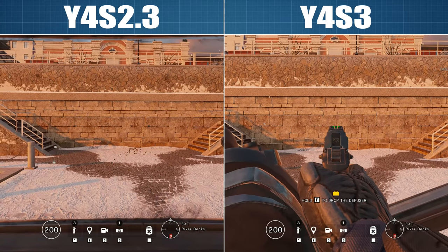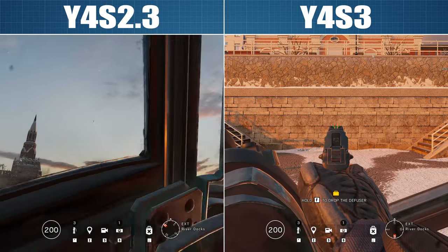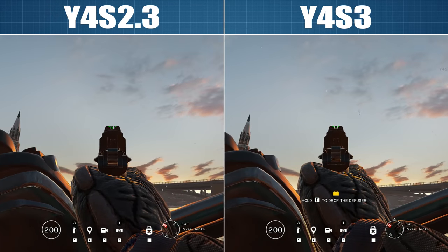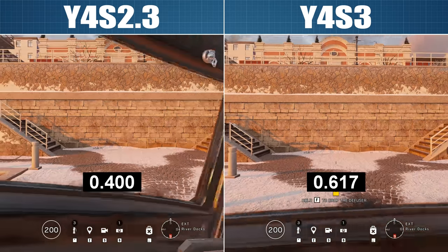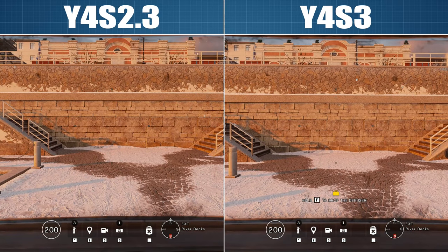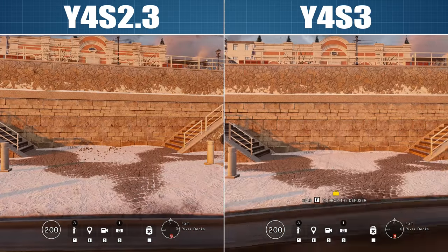Here's the funny thing though — back during Operation Wind Bastion, I did a full test and review of all ADS times in Rainbow Six Siege and measured the shield ADS time as 600ms. So there was either a small buff somewhere along the line, or I managed to mismeasure it by 50% back then. There's no way I got it wrong by 200ms for every single pistol that shield ops can use. But what is important is that compared to what is live right now, the shield ops are definitely getting nerfed.